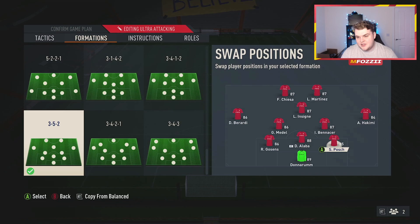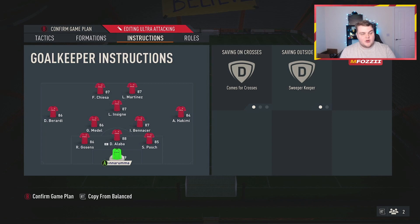On the right-hand side I'd have a normal winger — I had Rafael Leal playing here. Then the CAM and two strikers: I had Kiesa, Arnavich, and Chomorodov as my setup there.